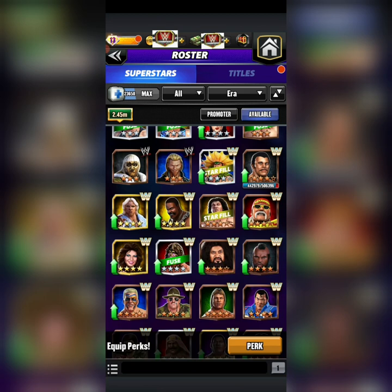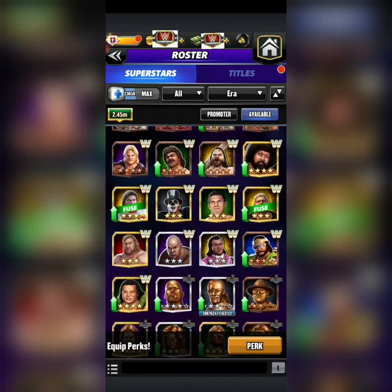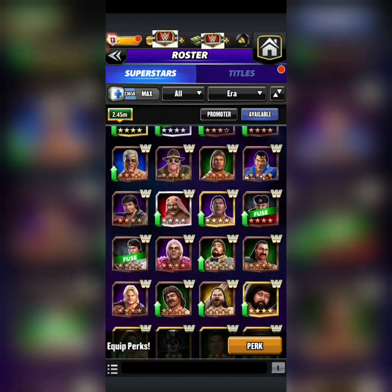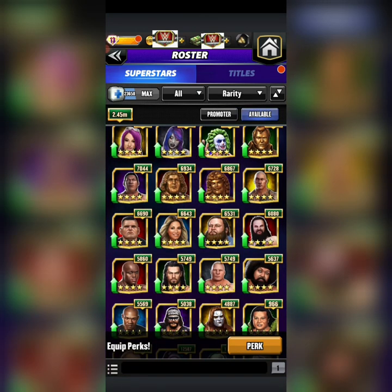There's Hogan, Mr. T — if you have Hogan, Afa is a striker that just came out, Junkyard Dog with gear — but it's not a very deep class for that era. So he's pretty good for that era.